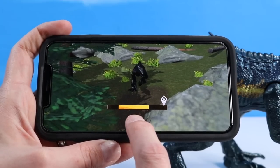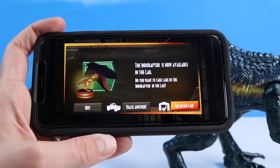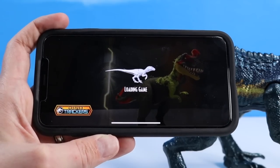I have to do something. There we go — we've trapped it. The Indoraptor is now available in the lab. Do you want to take care of the Indoraptor in the lab? Yeah, let's do that. We've got to work on a raptor a little bit.